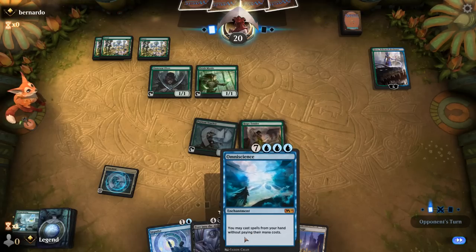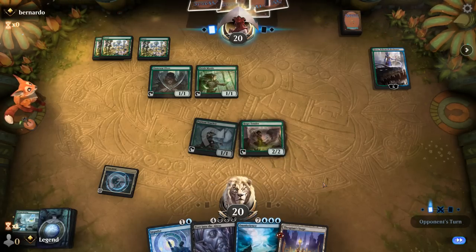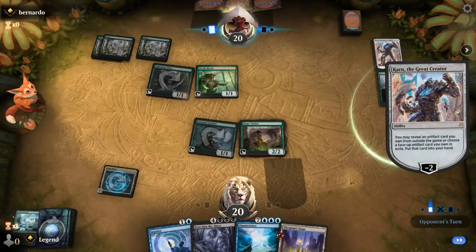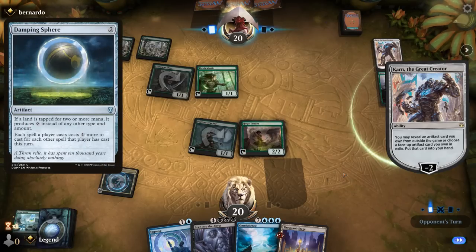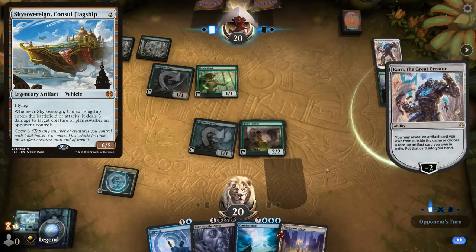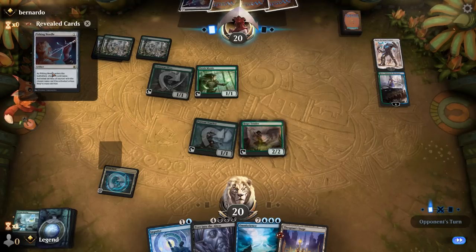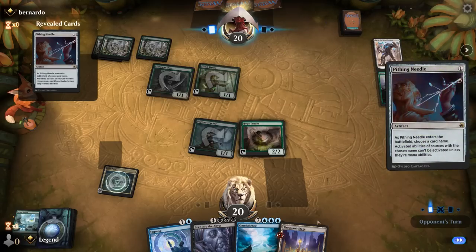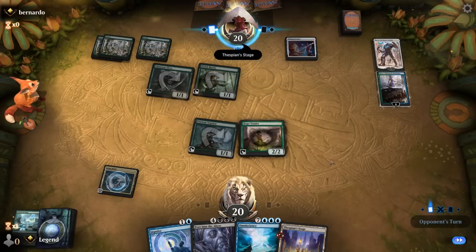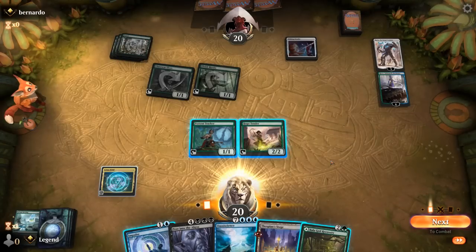If we can cast Omniscience, casting Peer into the Abyss should be game. Karn can get a hate card from the sideboard — possibly Damping Sphere now that Thespian Stage is legal in Explorer, though that also nerfs Nykthos. Sure enough it's a Pithing Needle naming Thespian Stage, so I can no longer copy Lotus Field. We can kill Karn though — take out Karn, then Impulse at the very least. Play tapped Balaghet Recovery.